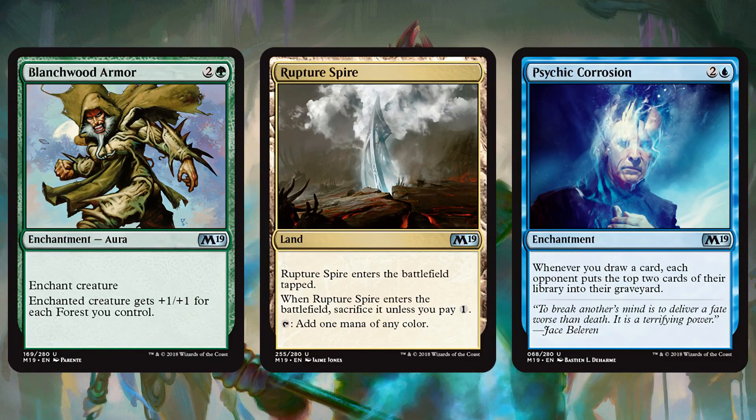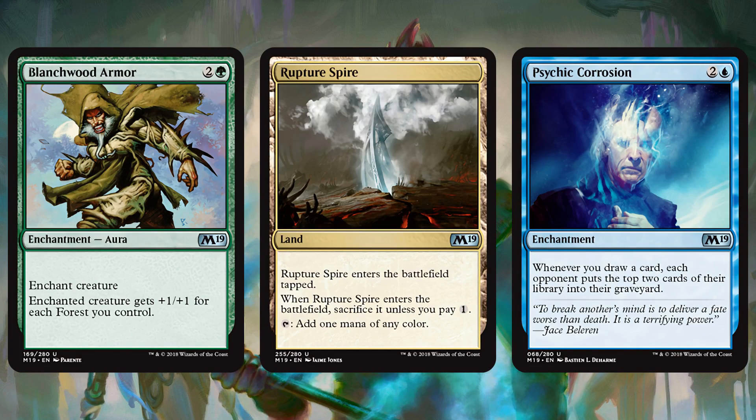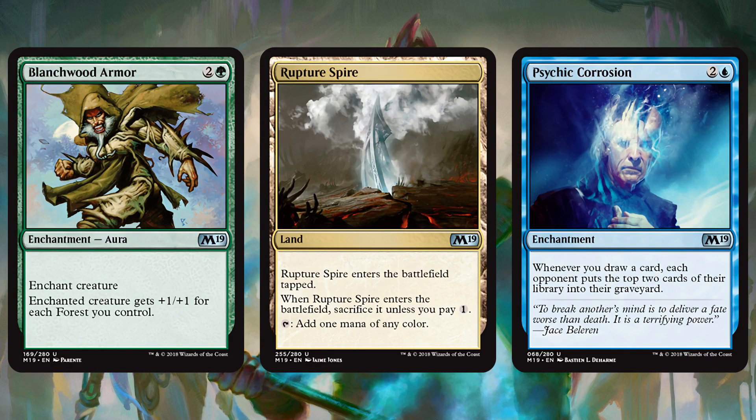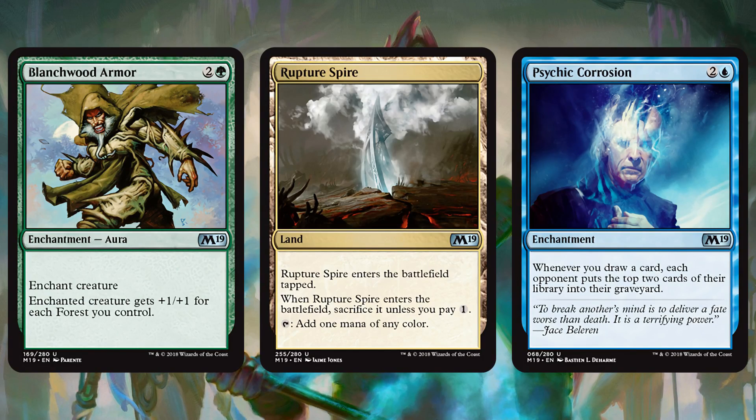Finally, we got a bunch of lower rarity stuff. Blanchwood Armor is a sweet pump spell enchantment — if you want to stick it on your Carnage Tyrant and play like Mono-Green Boggles or other hexproof creatures, could be a fun option. Ruptured Spire is worth keeping in mind, though it is not a good land — very inefficient, having to enter the battlefield essentially double-tapped because you have to pay one when it enters. But after it's on the battlefield, it does just add mana of any color. If you're looking to build five-color Super Friends or another five-color deck in Standard, especially on a budget, this does offer some really sweet mana fixing possibilities, even though it's not the most efficient card when we have things like Inventor's Fair and Aether Hub in the format already.